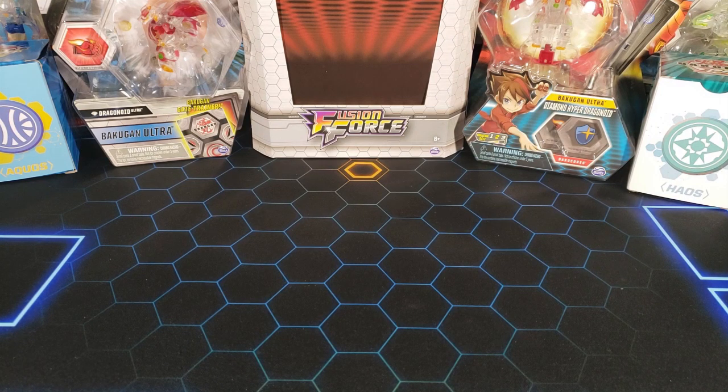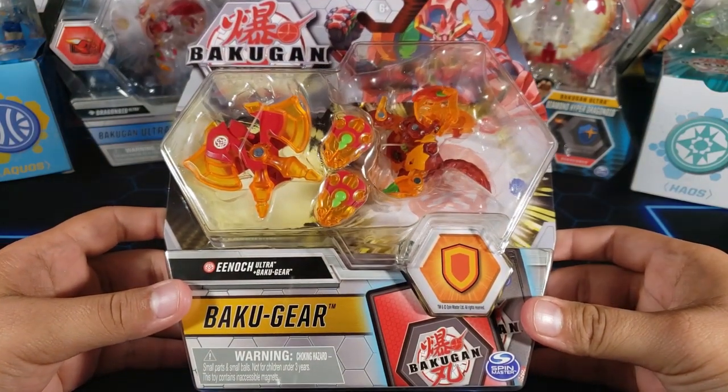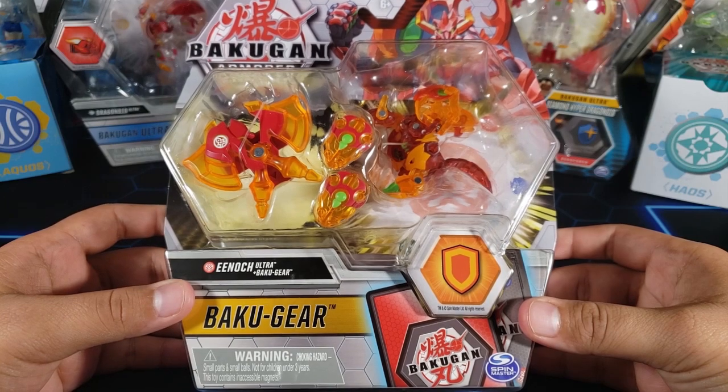What is going on guys, my name is Fusions and today we're gonna open up this Bakugan Pyrus Enoch Ultra with the Baku Gear. It looks very cool so let's get started guys.